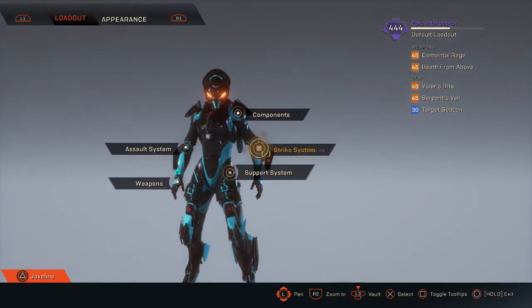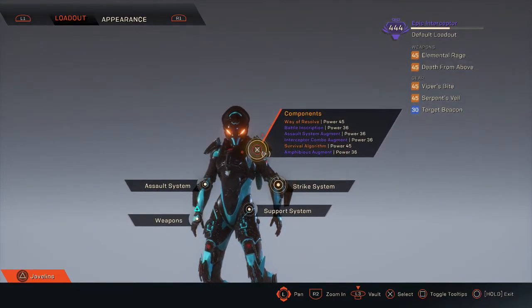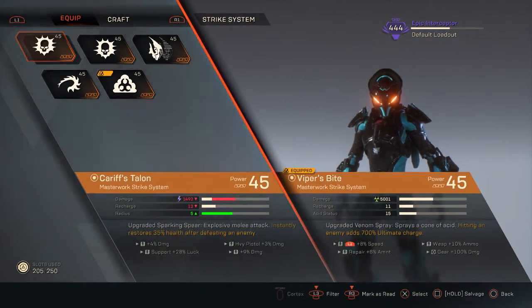When it comes to components — which we will get to in a minute — there are a lot more components I could get that can make this build even better. I'm grinding to get those and will make an updated version as well as other builds for the Interceptor as time goes by. For the Strike system, we're using Viper's Bite.